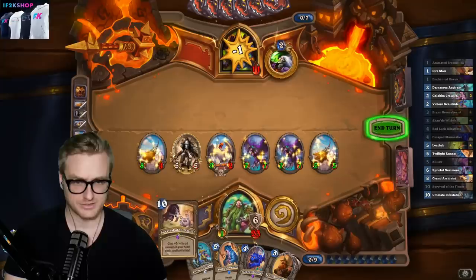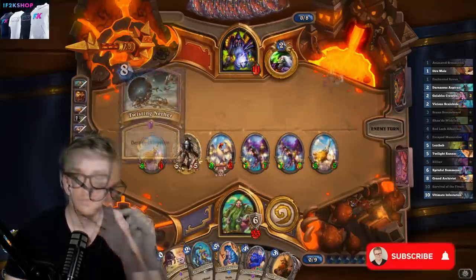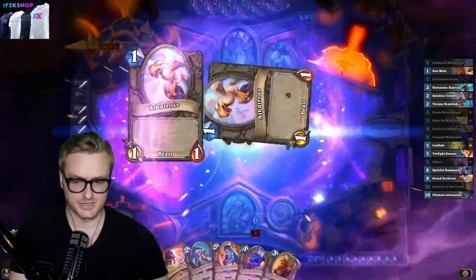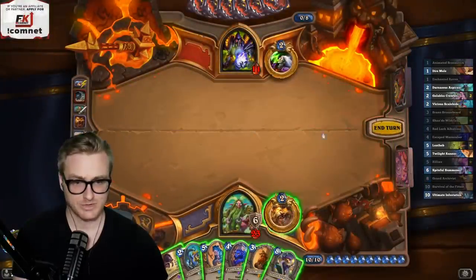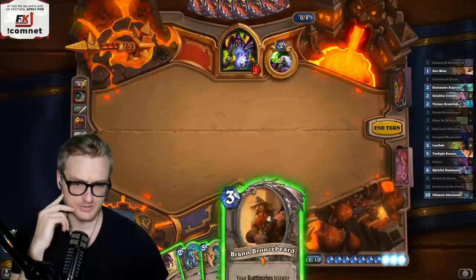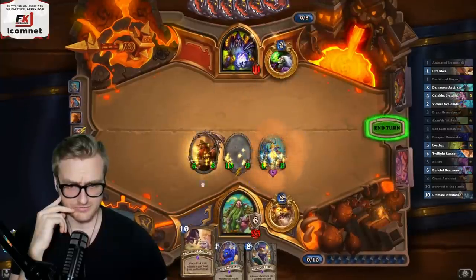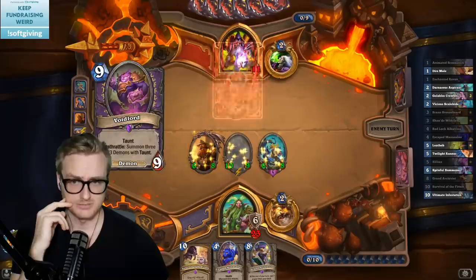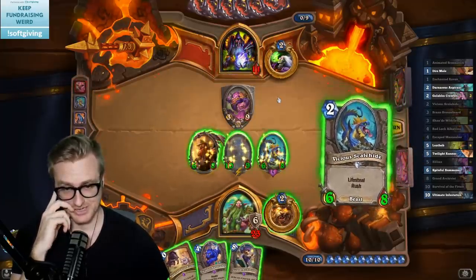I've got this next turn and card draw with this if they clear this board. That turns off their Kazakus, I guess. I think I want to go as wide as I possibly can — here, here, and here. That sets up for the Survival turn. They shouldn't have a way to block lethal here unless it's like... pretty much exactly that. We'll do it.